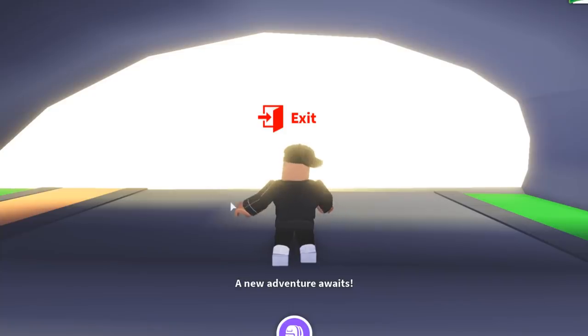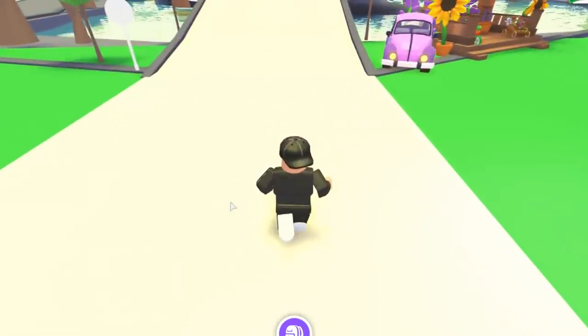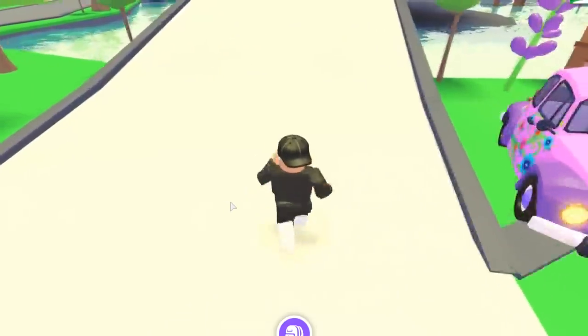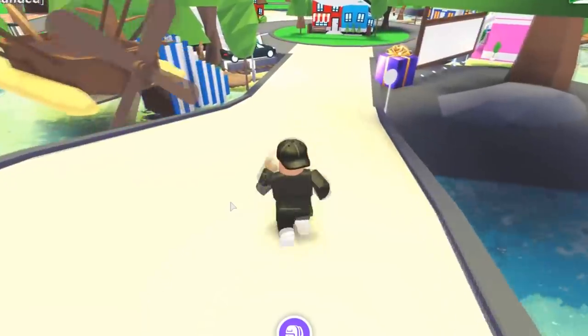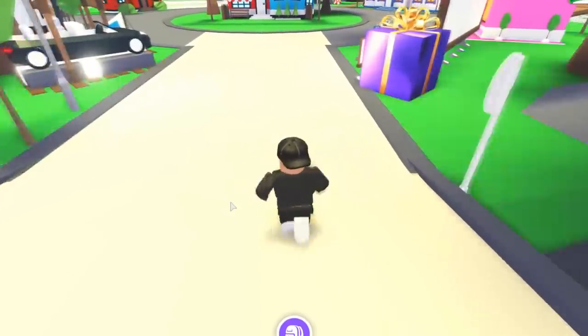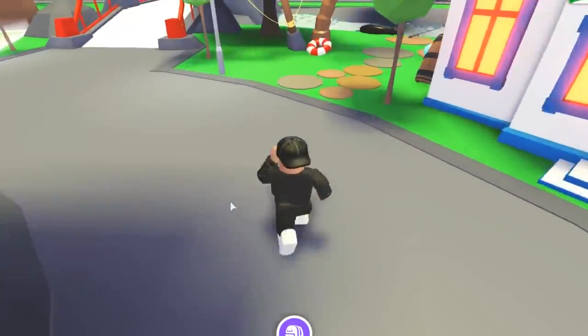Over here we have a countdown — six days — and it says a new adventure awaits. For you guys who don't know, the first clue they gave us is basically a crown that you can get. On their logo you can see a pet that looks kind of like a dog wearing a crown, so we already know this crown is going to be for pets.